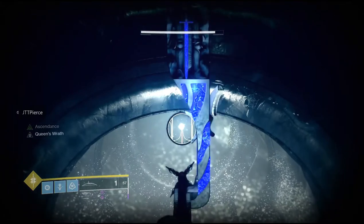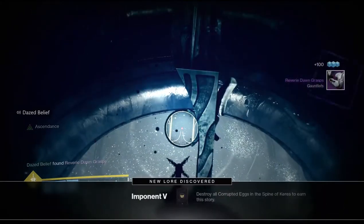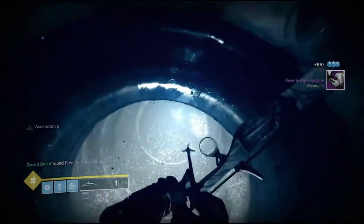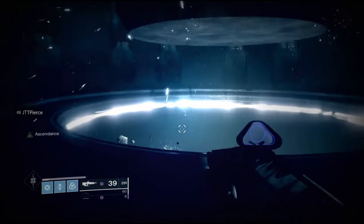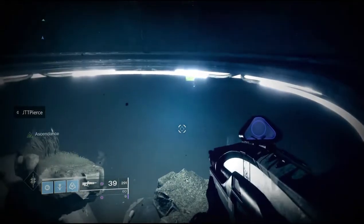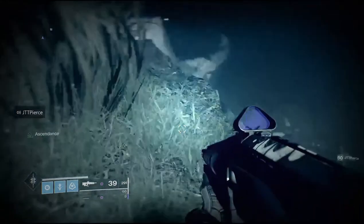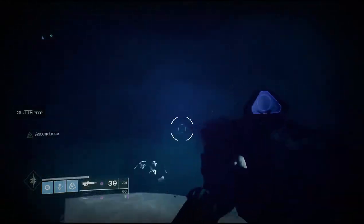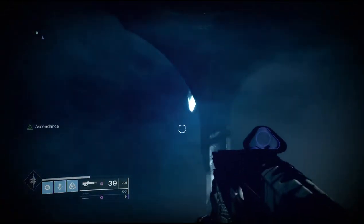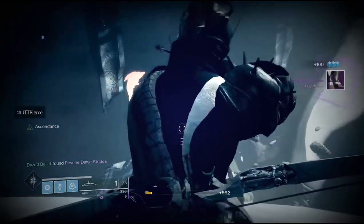For the first egg, you can see the portal where you've got to jump into right after you kill the boss — it's going to be right above your head. If you look way up above that you're going to be able to find your first egg. For the second egg, head back down, jump on the statue's head, and look off to the right behind one of those pillars — that's where the second egg will be sitting. Keep in mind there are two statues in the Ascendant Challenge, so if you don't see the egg you might not be standing on the right one.